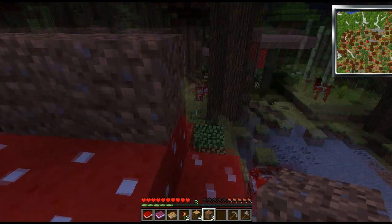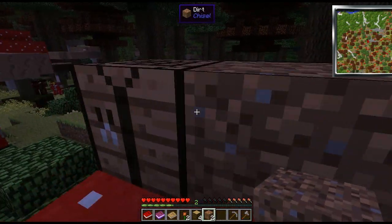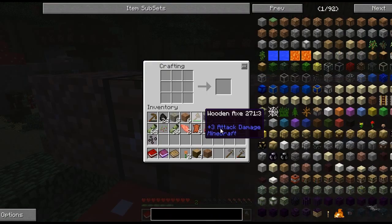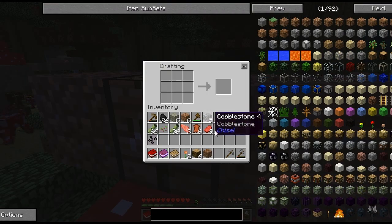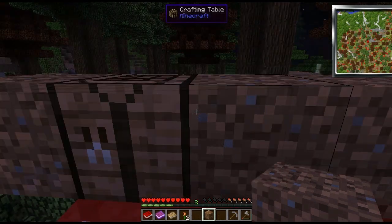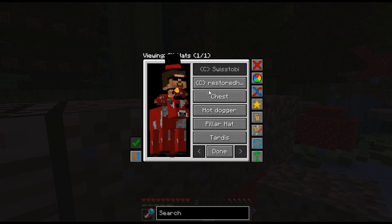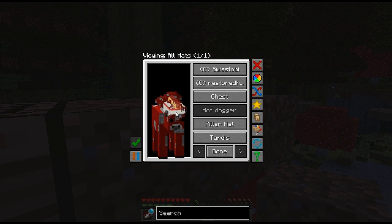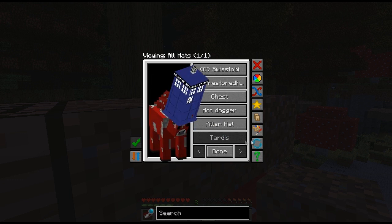Just kidding. Gonna kind of block it off. This is confusing. I guess I'll just make the rest of the wood, and then I'll also go in. There's a chest — oh, that's pretty cool. Hot dogger, I don't remember getting it. A pillar hat, a TARDIS — I'm gonna go with the TARDIS.